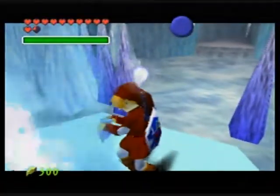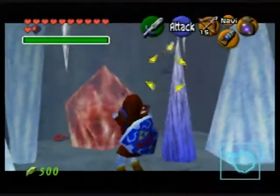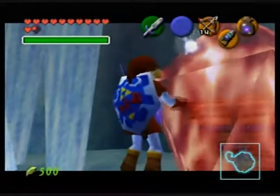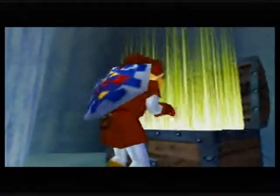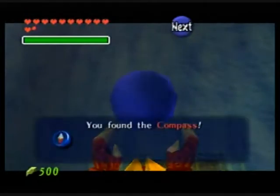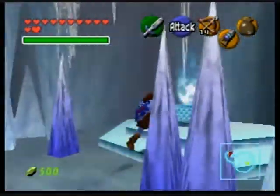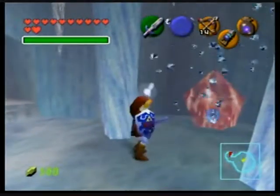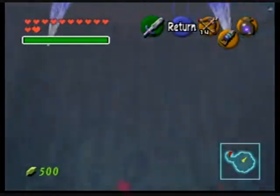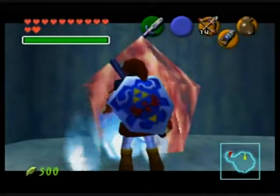Now we can get as much blue fire as we want. Let's open this thing. Oh my god, what is it? I want it. I got a compass. Cool. So, technically speaking, you can use Farore's Wind in this dungeon, because it has a map and a compass. Are there any keys in here? No, just a Skulltula. Skulltulas we're cool with.